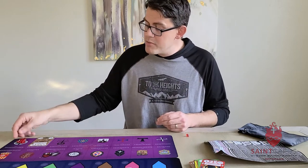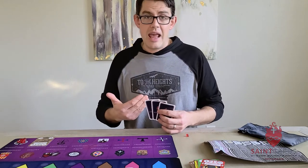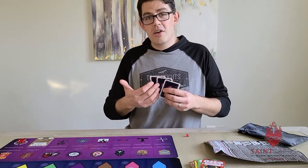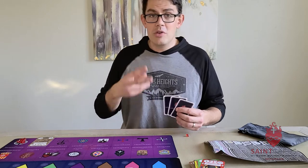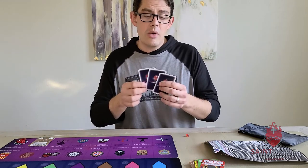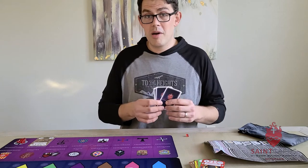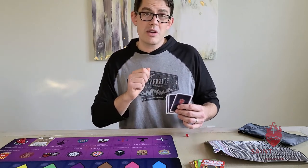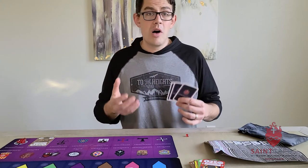When you play a Camaldolese, you go into your personal supply and contribute up to three treasures to the Benedictine spot, but you have to do at least one. I'm going to do three. However many treasures you put there, you get to draw that same number of cards into your hand. What's also cool about the Camaldolese is you get to play another card for free on that turn — even an enrichment card — making Camaldolese and enrichment cards work really well together.